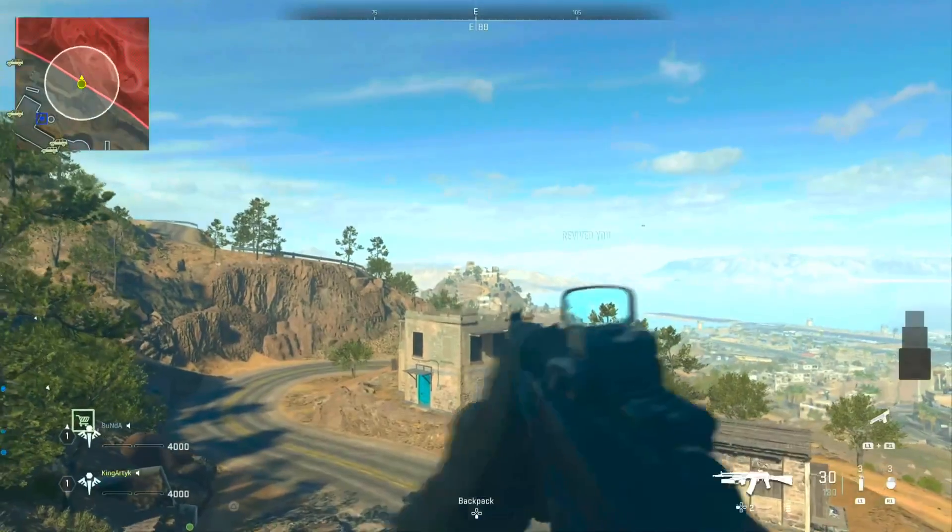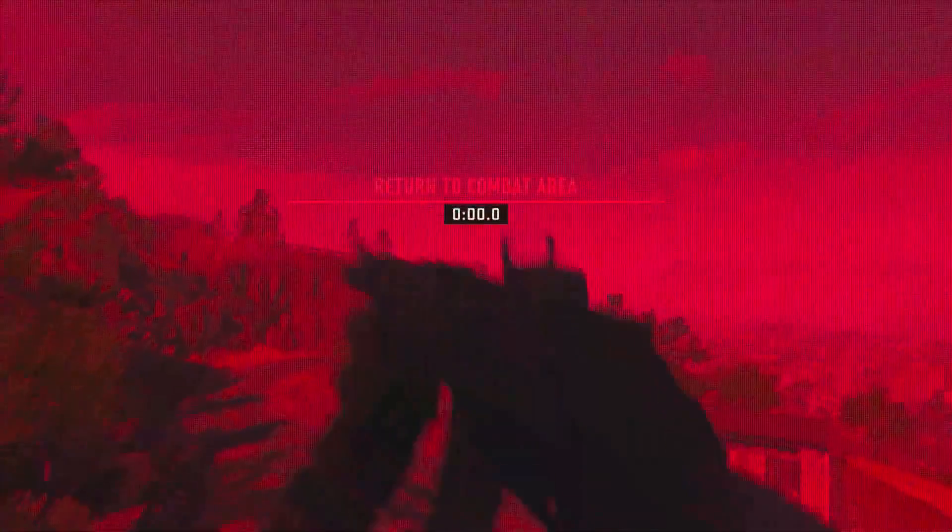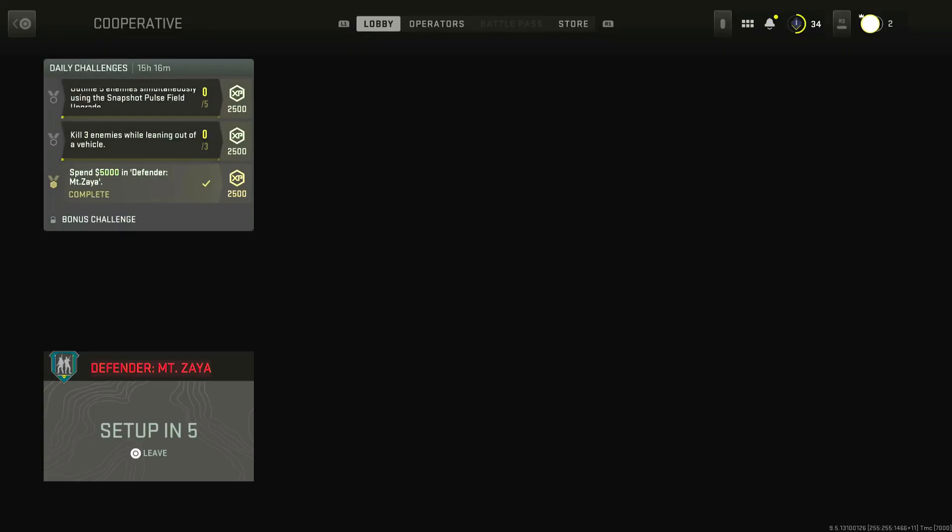You will need a friend for this glitch. If you don't have a friend to play with, go drop your Activision ID in the comments down below — help each other out or I can help you out. Basically, all you want to do is go join a Defender Mount Zia map.